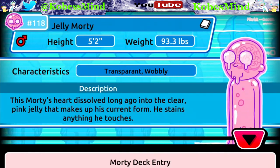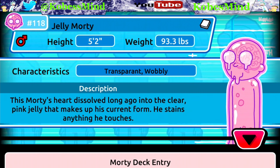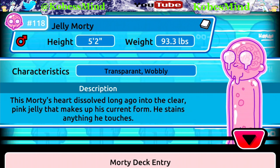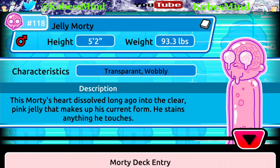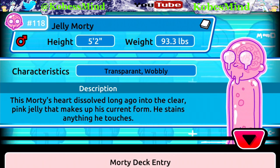This Morty is 5'2" and weighs 93.3 pounds. He is transparent and wobbly. This Morty's heart dissolved long ago into the clear pink jelly that makes up his current form. He stains anything he touches.